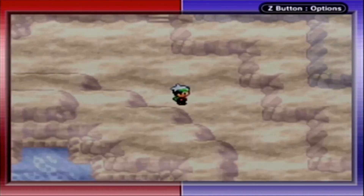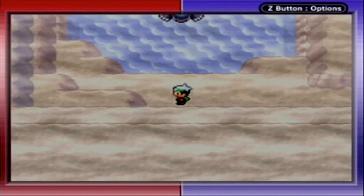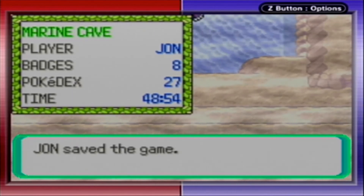In here, I'll go ahead and save now so I have to take fewer steps if I fail this — because I probably will fail this.